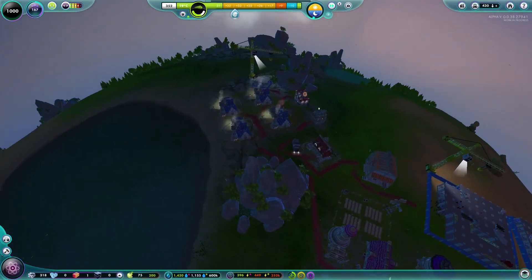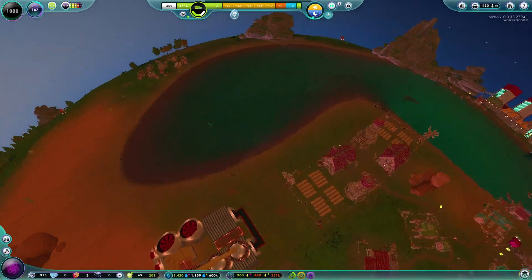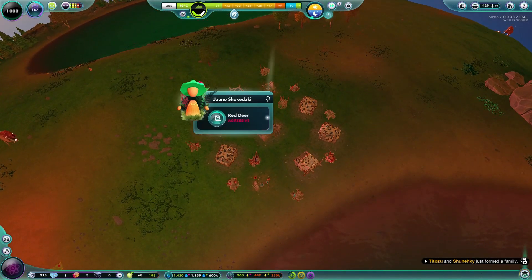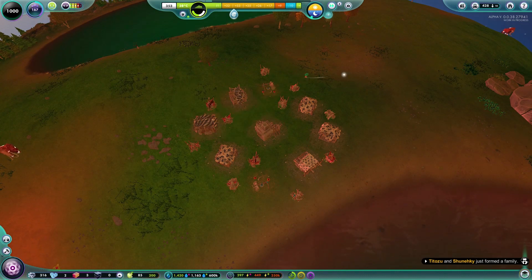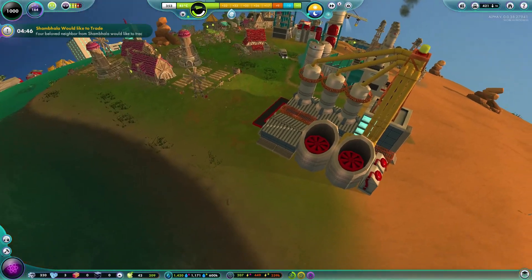I'm trying to figure out if we can go and request a trade with other people rather than waiting for them to come to us. I pressed enough buttons and the Shambhala have actually come to us for a trade. Do you know what? We will go for this — let's see if we can actually get anything from them.